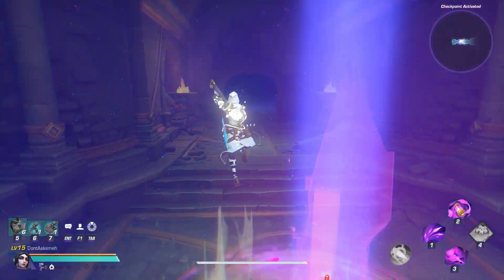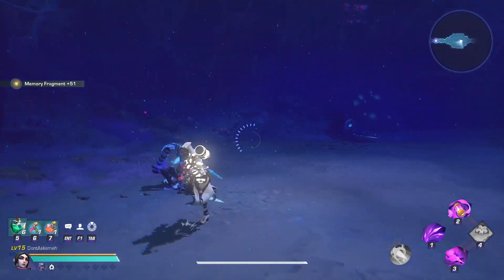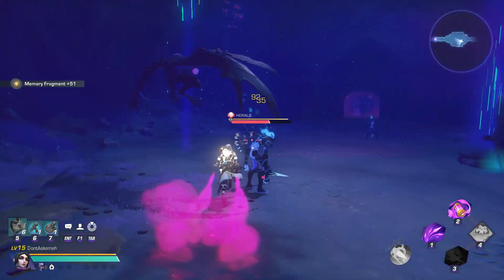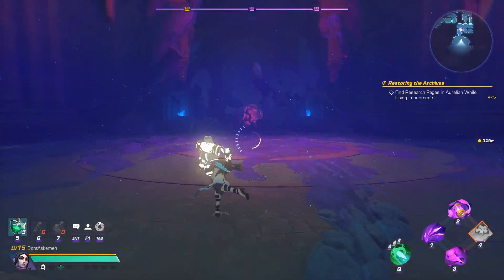Once here, you're going to run through the entire expedition. You're looking for the final boss room, so play it normal, grabbing everything in between. Riven will have a random chance to spawn at the very end, replacing the normal boss.